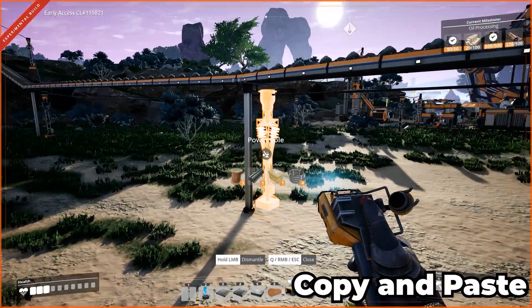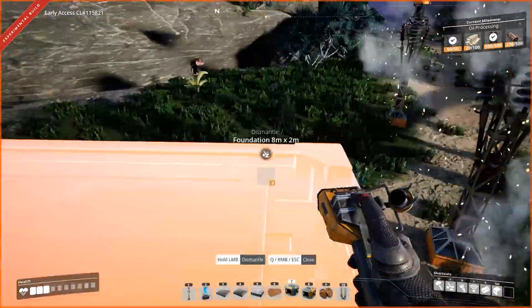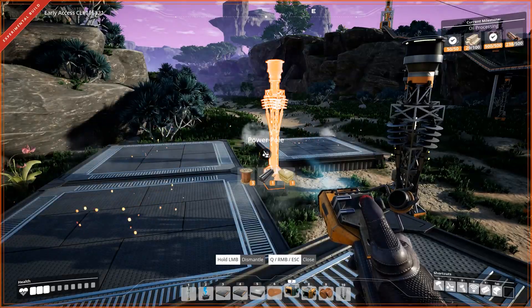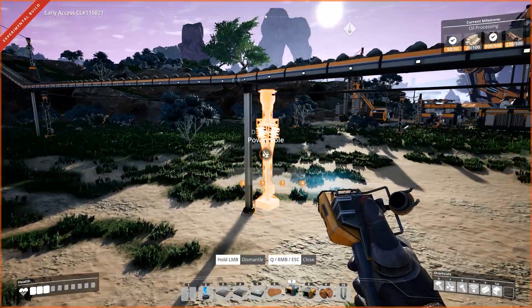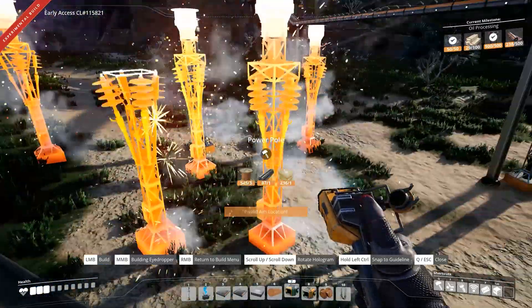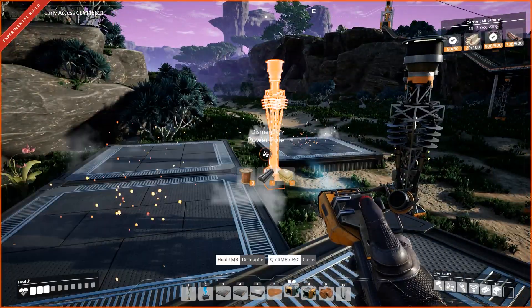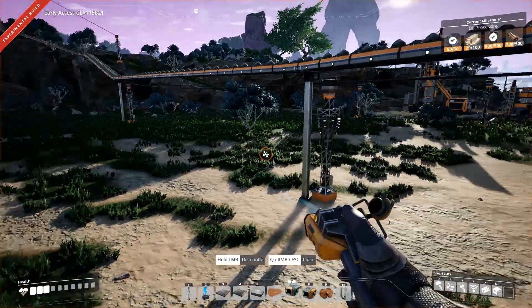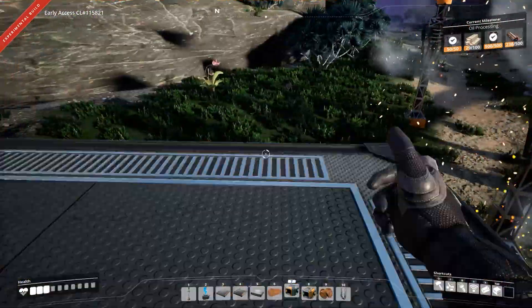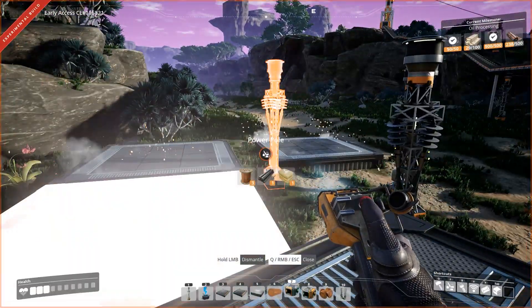Number 3: Copy and Paste. I somehow always manage to hit the wrong key when I want to build something — I'll accidentally open my inventory or bring up my deconstructing tool when I mean to bring up the build menu. Building just got a lot faster and easier with one of the most straightforward quality of life additions in Update 3. With the build tool out, press the middle mouse button while a building is selected, and it will set that building as the current item you're trying to build. This speeds up the process when trying to expand your factory and create multiple of the same building.